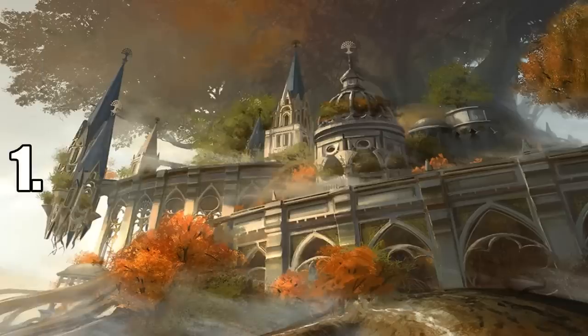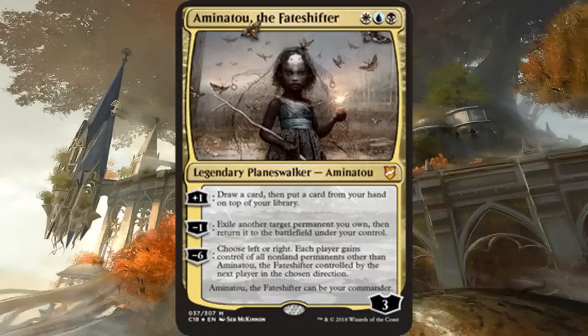Number 1, and in my opinion the most creative while also being competitive or casual, is Aminatou, the Fateshifter. She's super cheap at three mana in Esper colors, where we haven't seen too many commander additions in a while. She has three abilities — while she may not be overly powerful herself, she synergizes with enter-the-battlefield abilities. Her minus ability lets you blink any permanent, including a land, which is probably the best thing about her. Her plus and ultimate are almost never as relevant in the most powerful Aminatou decks.